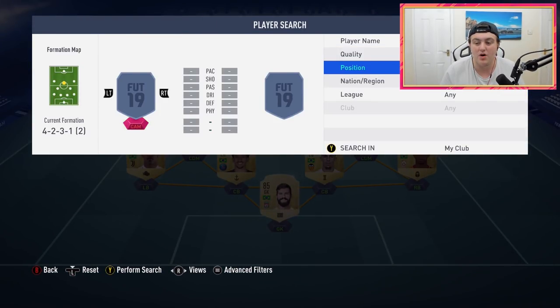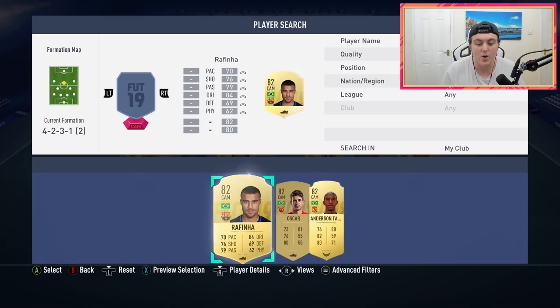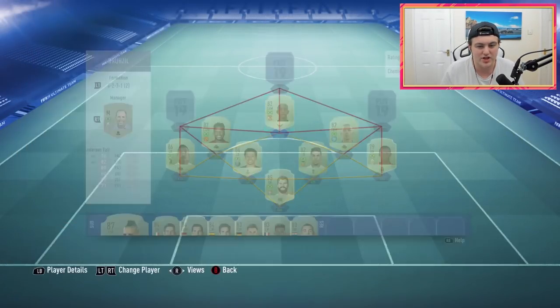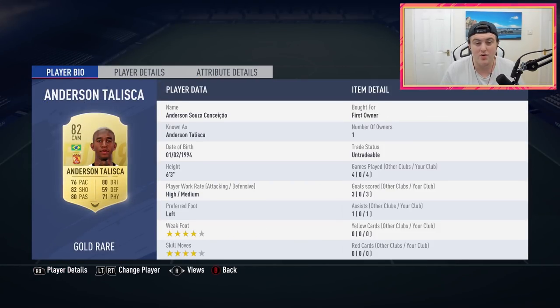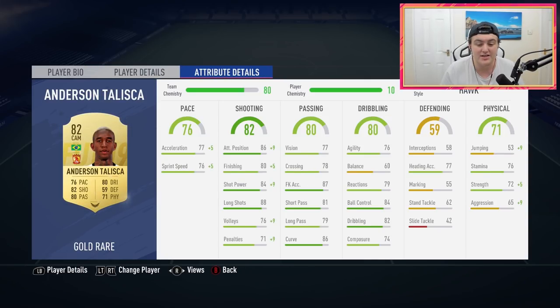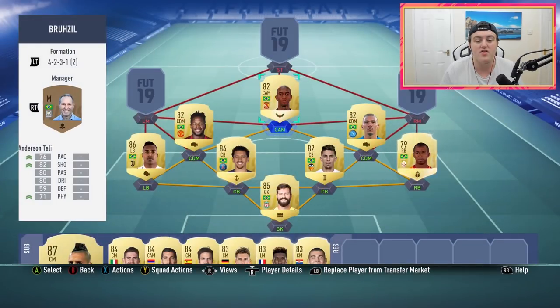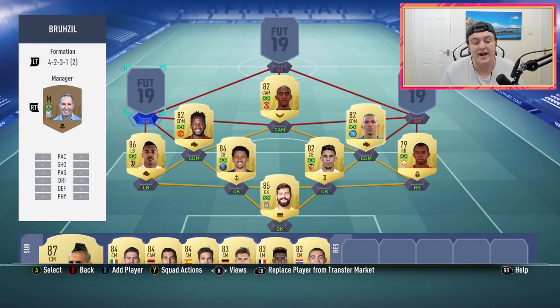Over in the CAM spot we've got someone I haven't really used before — Anderson Taliska. This guy is incredible. Really enjoy using this card. He's got an amazing long shot, fantastic shot power, really good dribbling, and four star skills. His left foot is just an absolute rocket. He's fantastic to use as a CAM, seems to win a lot of headers, and he's pretty strong as well. He just works really well alongside the left mid, right mid, and striker — he seems like a perfect CAM.